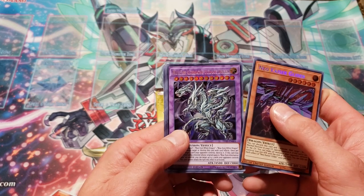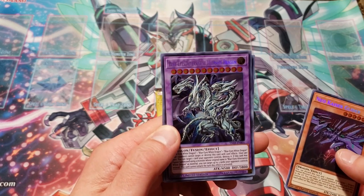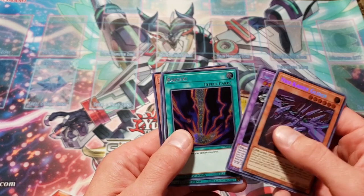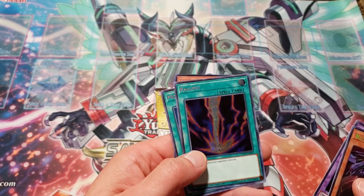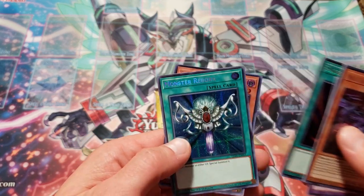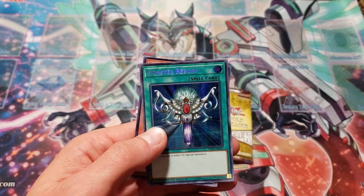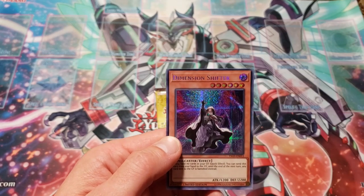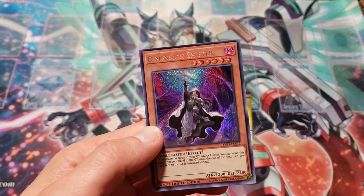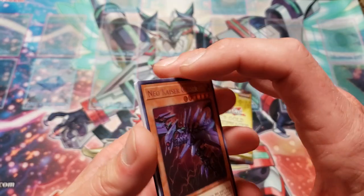Blue Eyes Alternative Ultimate Dragon — this artwork is incredible. This Prismatic Secret rarity is just unreal. I love it. Regeki — classic card, looks so awesome as a Prismatic Secret. This is just unreal, looks so good. And Monster Reborn — another awesome classic card, looks incredible as a Prismatic Secret. And Dimension Shifter is the first world premiere card that we have. Super nice. I love this rarity. I'm obsessed with it.